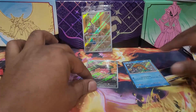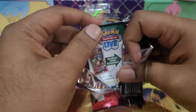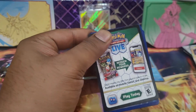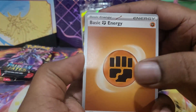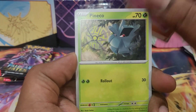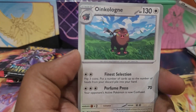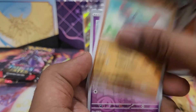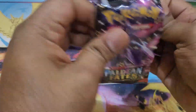Three hits so far — is this ETB hiding a special illustration rare? We shall see. Got a Fighting energy, Pineco, Lumel, Maractus, Gengar, Cologne, Artisan, Panpy, Gimmighoul, and Annihilape. After getting those three hits, we should expect one or two more big pulls.